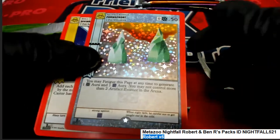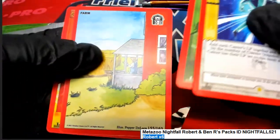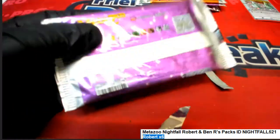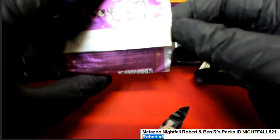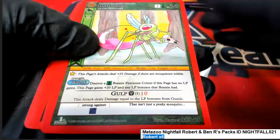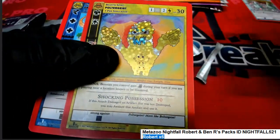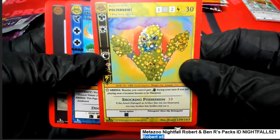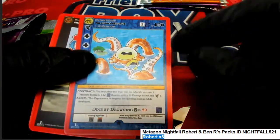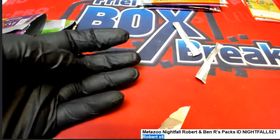Permafrost, full hollow. Nice, full hollow Permafrost. Poltergeist. Nice one - reverse hollow, and that's a good base card. That's a nice one right there - Oklahoma Octopus. I've seen some values with that one with hollows.